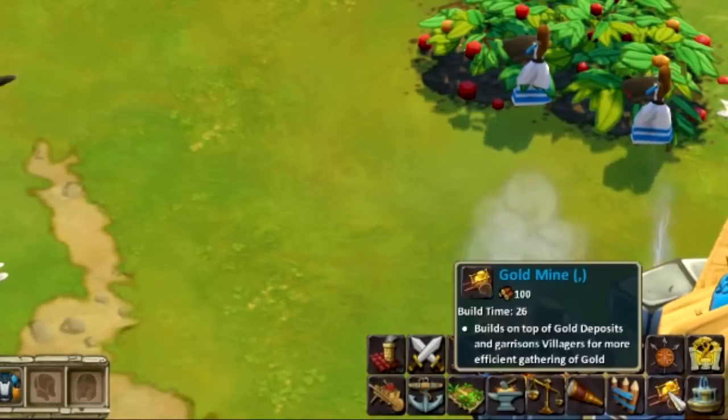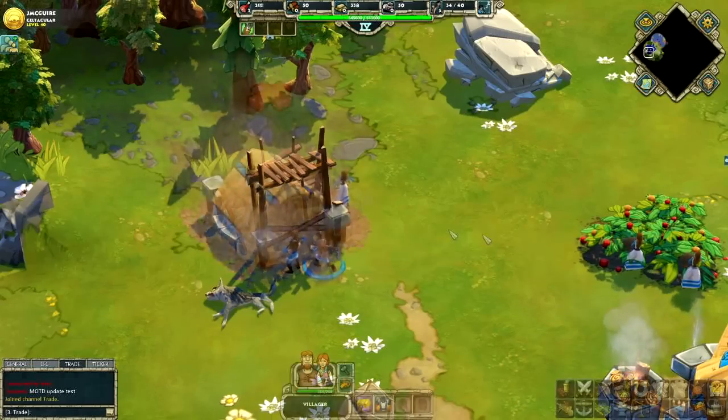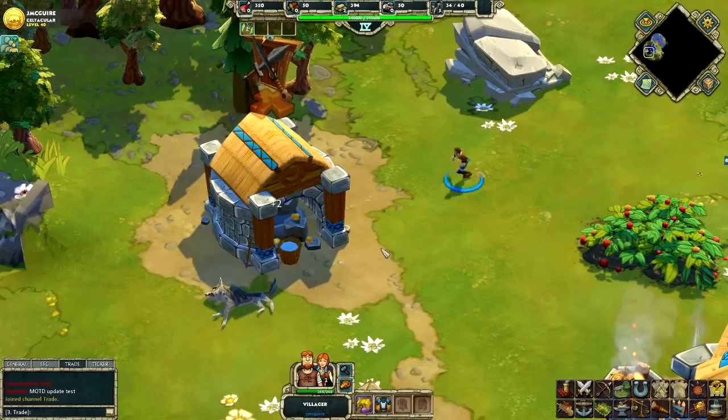Gold mines can be built on a gold deposit, protecting up to 10 villagers inside, making it a very effective way to mine gold.